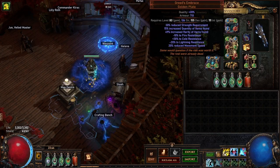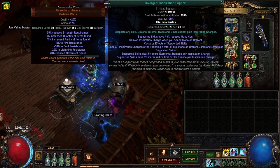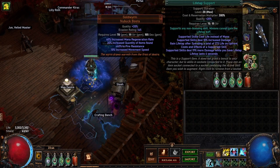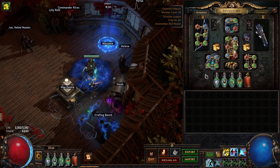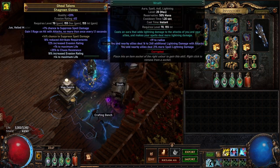The links I'm using for ice shot are increased crit damage, hyperthermia, inspiration, trinity, and awakened elemental damage with attacks. Boots I've just got life tap, mark on hit, sniper's mark obviously for more projectiles, and my blink arrow in my boots as well. In the gloves I've got anomalous precision, haste, enlighten, and wrath.